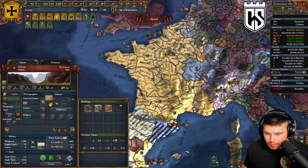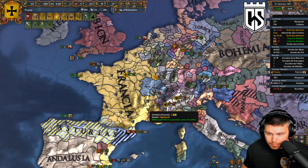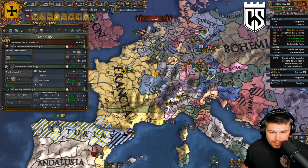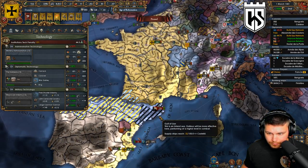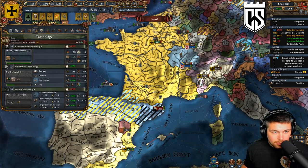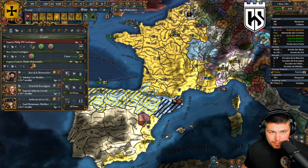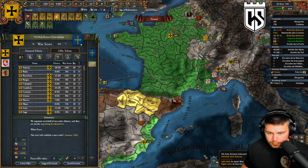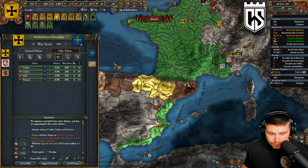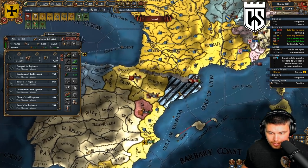You guys should get sieged down sometime soon. Looks like my general died - I'm gonna take that just because I want the siege ability. We have a call for peace, which is fine. Our advisor is dead - let's go to the land maintenance guy to save that money. You will now release Castile, Galicia, and Navara. Those guys will break free here soon - they're not gonna be able to handle the 15 rebels.